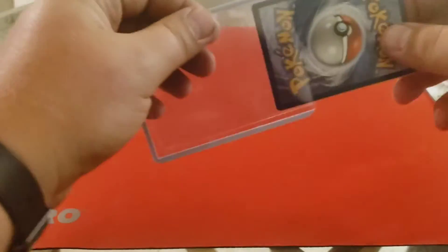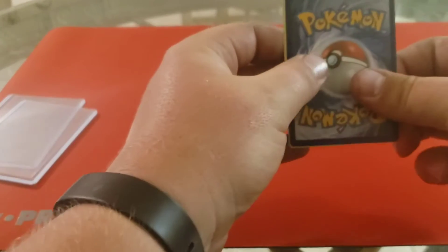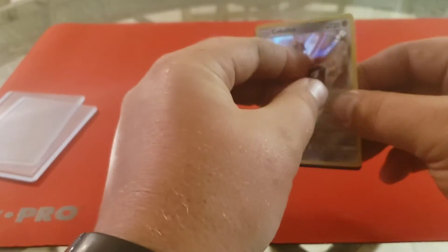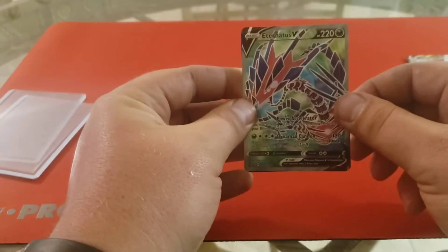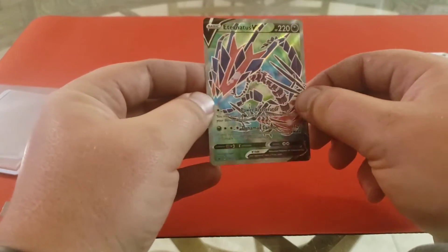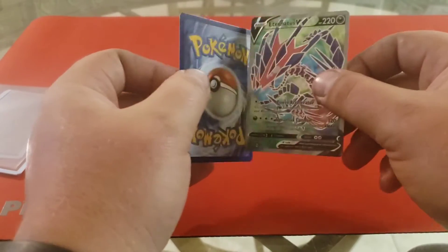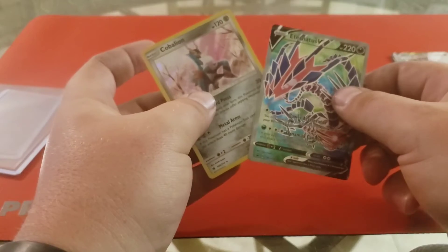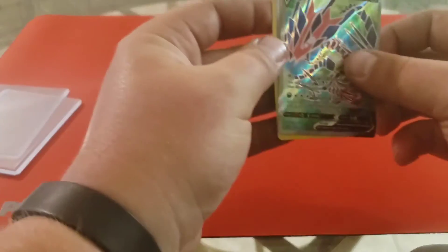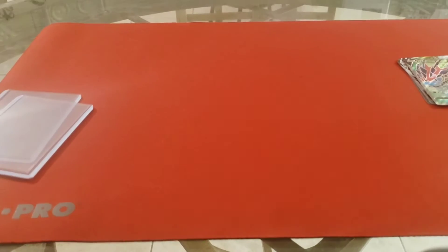Pull these out, take it to the back, and we get a Cobalion — turn it over — and the promo Eternatus V. Check that out, that is super cool: Eternatus V with the Cobalion from Fates Collide. Super cool!